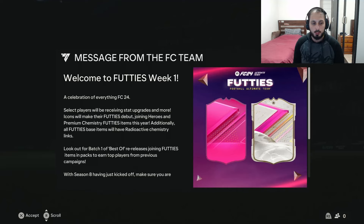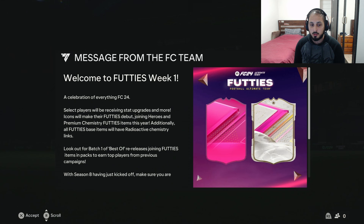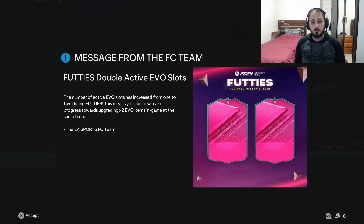Welcome to Footies Week 1, a celebration of everything FC24. All Footies base items will have radioactive chemistry links. During Footies, the number of active evo slots has increased from one to two, meaning you can now make progress towards upgrading two evo items in game at the same time.